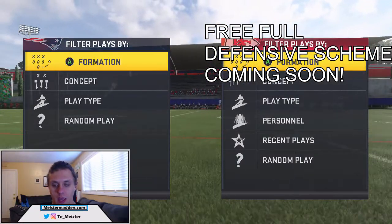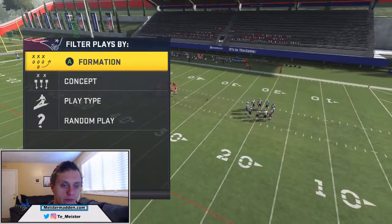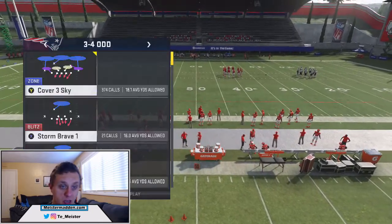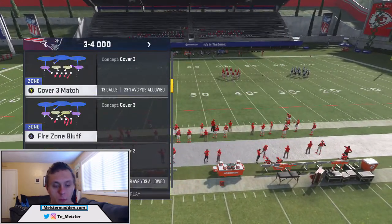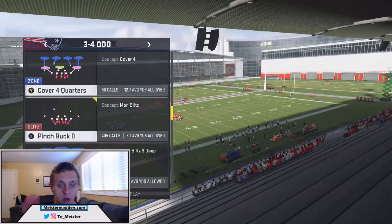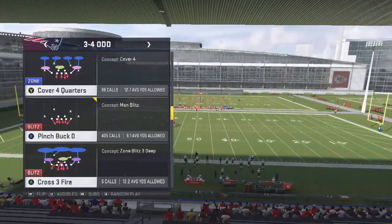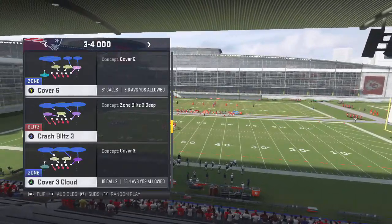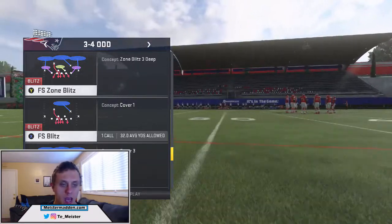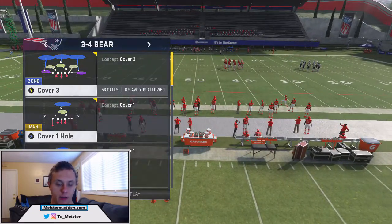The first one I want to talk about — we're going to go into gun trips tight end — is the 3-rec hook. The 3-rec hook you can find in 3-4 bear cover 3, or any variation of a blitz in cover 3. For example, wheel block 3 press, as well as cover 4 quarters, cover 4 palms, but not cover 4 drop or cover 4 drop throw 2. You can also find this in cross 3 fire, crash through blitz, edge blitz 3, and FS zone blitz. So any kind of blitz in cover 3 is where you're going to find this 3-rec hook.